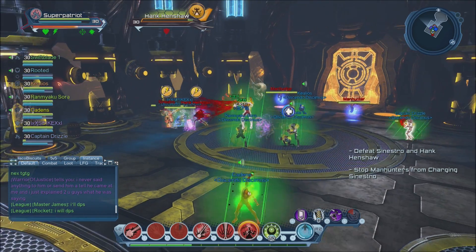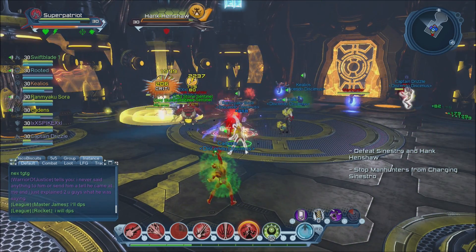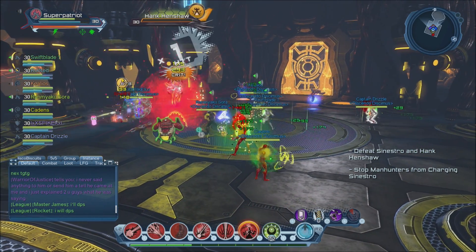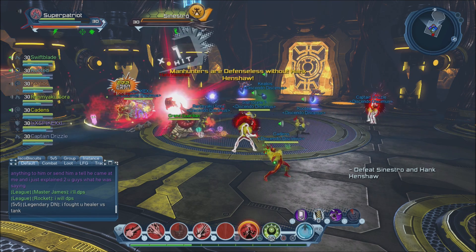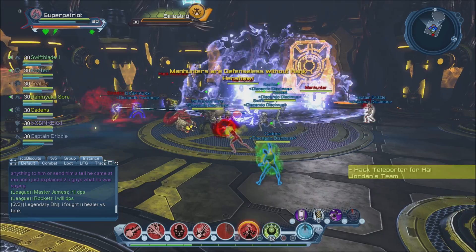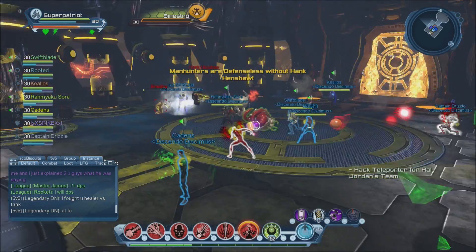I use Infuriated for my supercharge. It's a group buff for yourself and up to three members, boosting their crit chance and crit damage, and it also provides a little bit of healing for any damage you take coming back in.